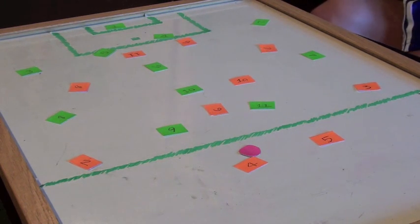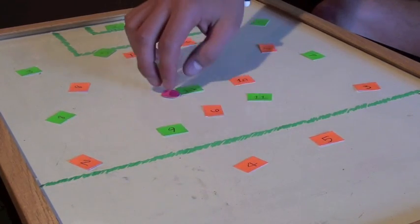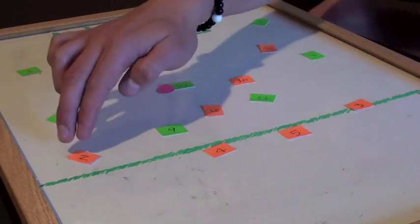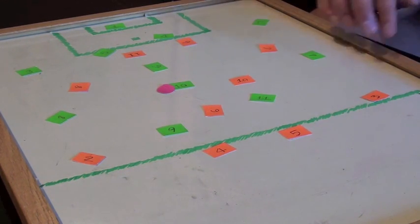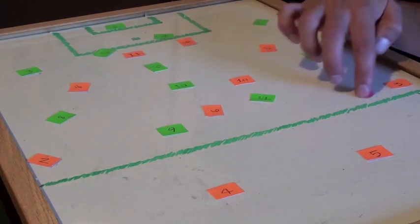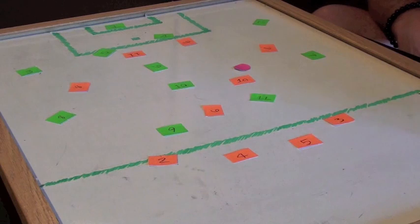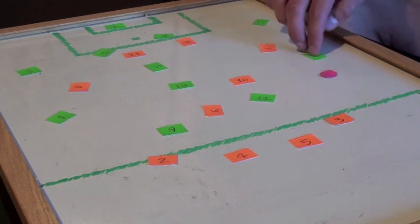The first thing I want to talk about from a defensive standpoint is team defending. We're mainly focusing on the back four: right fullback, two center halves, and left fullback. The first key is distance. When we're attacking, we want to get nice and wide with big gaps between defenders. When defending, we want to come nice and tight and narrow, keeping numbers in the middle so it's hard to break us down.